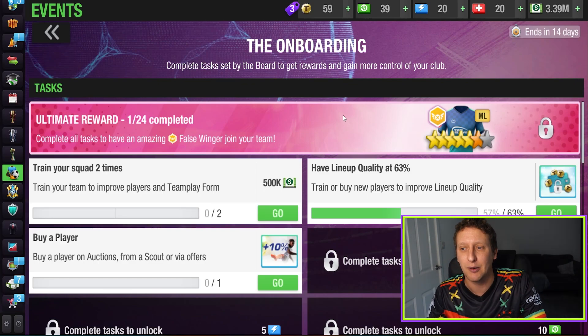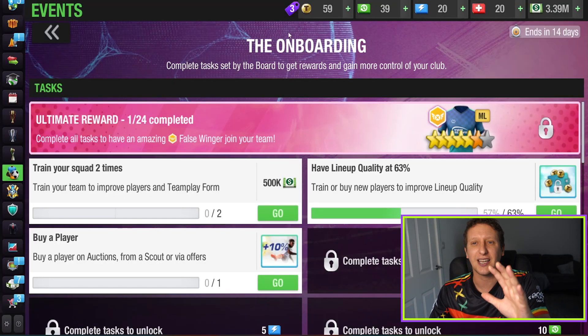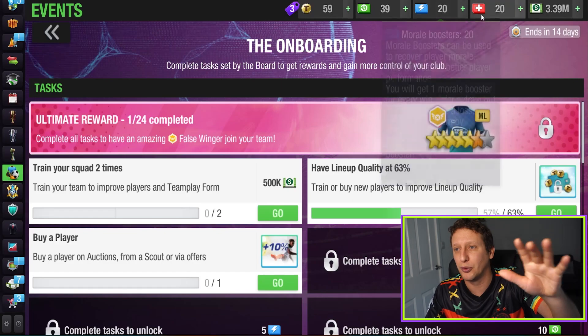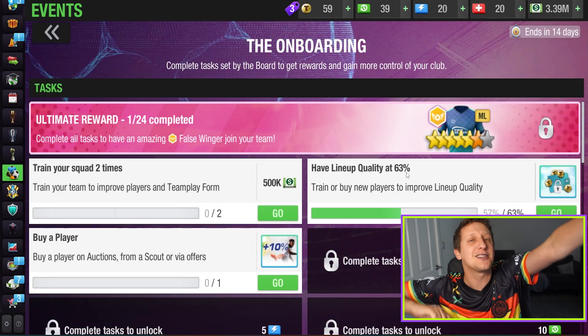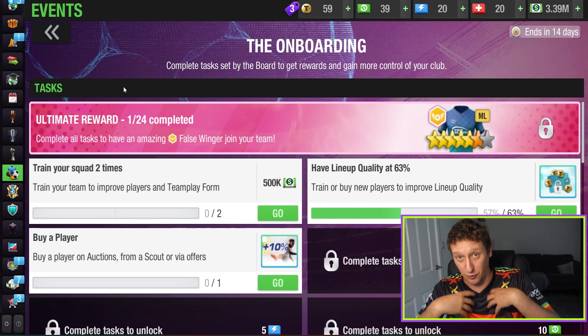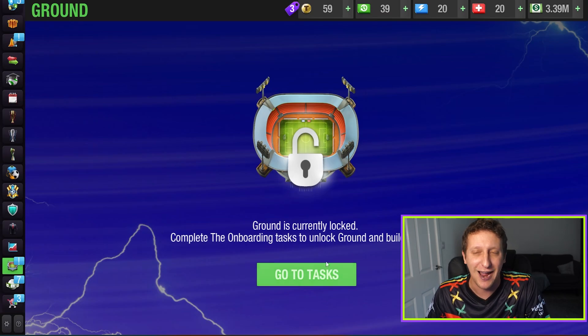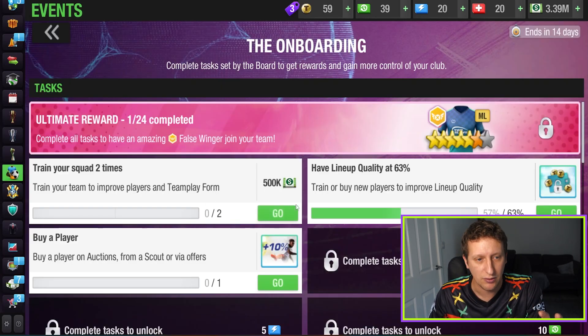We are going to change up the tactic and stuff but generally I just want to go through everything in terms of building from scratch. There's the onboarding tasks with Jose — if you're new to the game, you basically get a tutorial with Jose Mourinho in terms of setting it all up. I've played before so I've skipped through as quickly as I could. We've only got 59 tokens, signed the TV rights deals, got the player S39, 20 moral boost and 20 treatment tokens, with 3.39 million in the bank. I'm not that bothered about getting to the top — I just want to enjoy it. I'm obsessed with graphical stuff so I'm more likely to spend my actual money on kits, badges, and building up the ground and facilities — that's the feature I really like in the game.